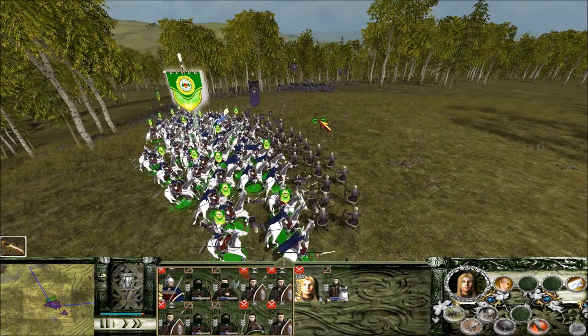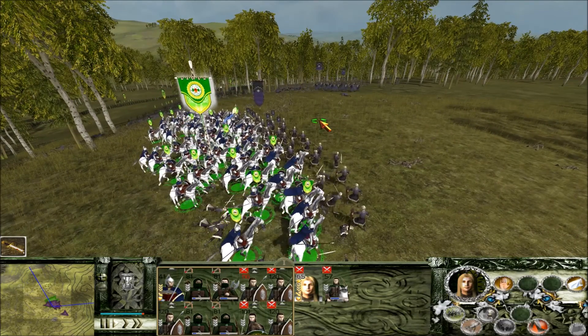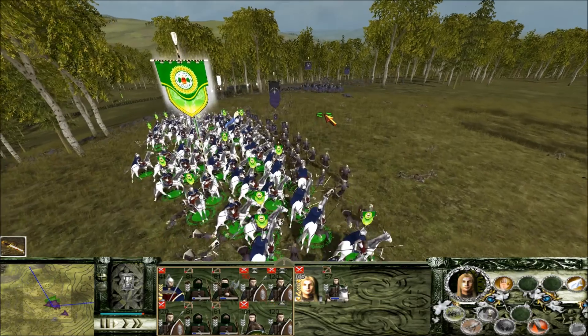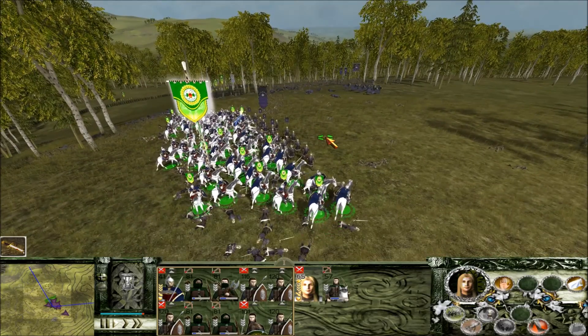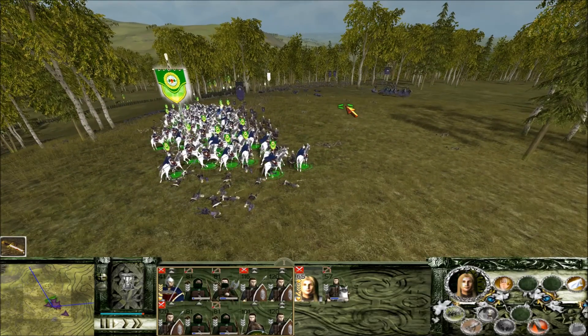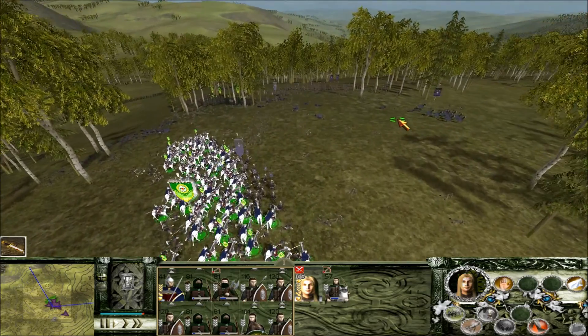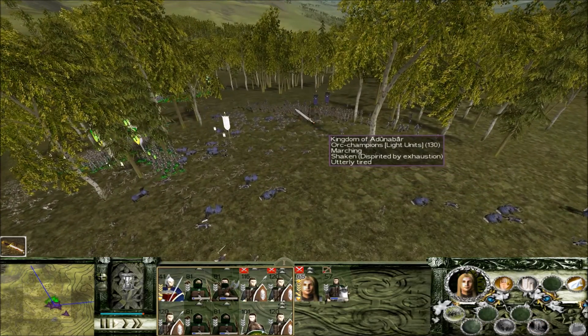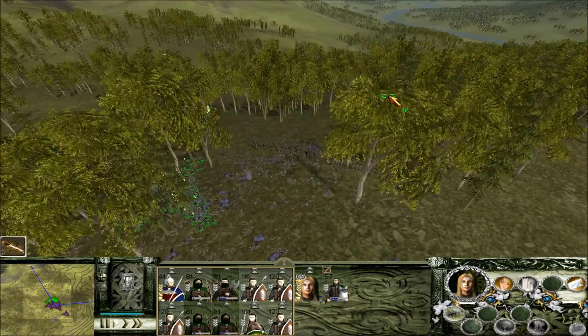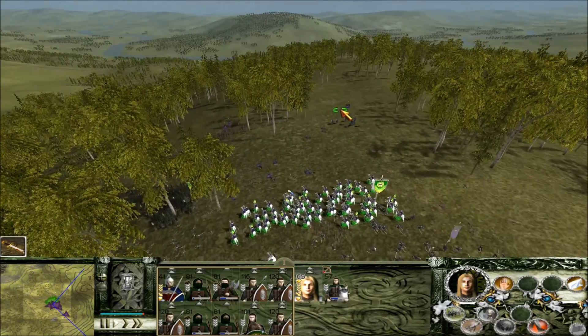I think our next strategic target is going to be that area between Emon Wheel and southern Mirkwood, just on the border there. There's a nice little channel that the Adunabar cultists have been using to funnel troops into our lands — I think that's going to be our next target. I want to take that as soon as possible. At this point we've won, let's just surround these guys.